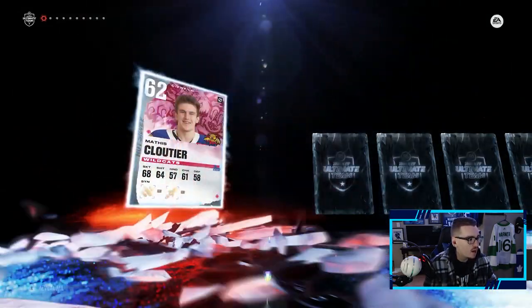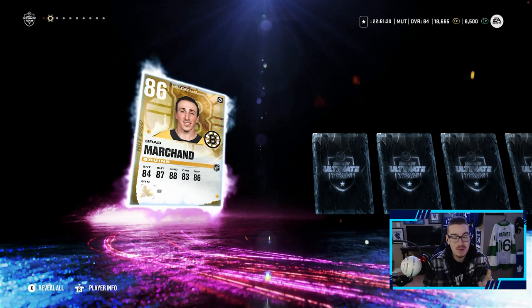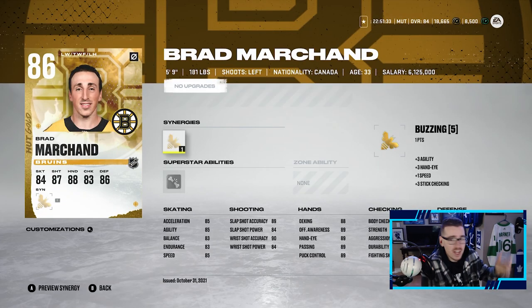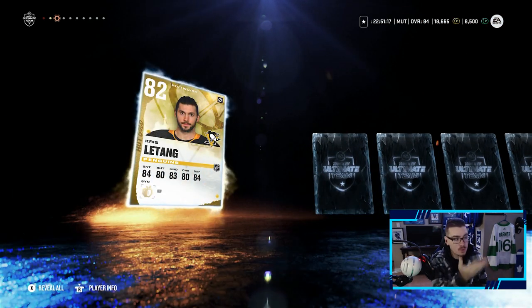Second pack - we get a purple! It's a Brad Marchand, our first purple pull on Monopoly Hut after six episodes. An 86 overall Brad Marchand - just play the game, get free packs and you pull purples apparently. If he gets buzzing activated he'll get up to 86 speed, 88 agility, a pretty good shot, 89 passing, 89 puck control. We will definitely take a Brad Marchand - I was not expecting to pull a purple.